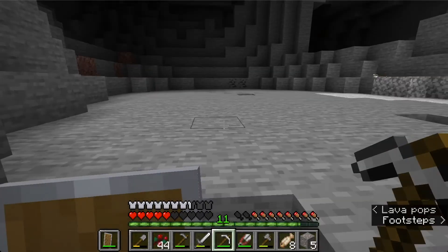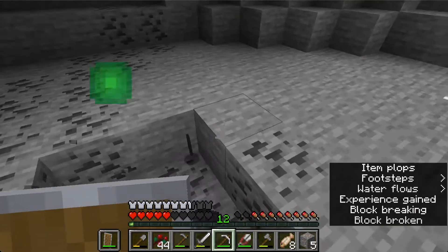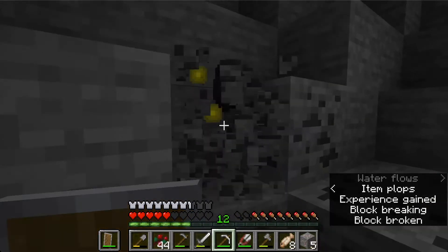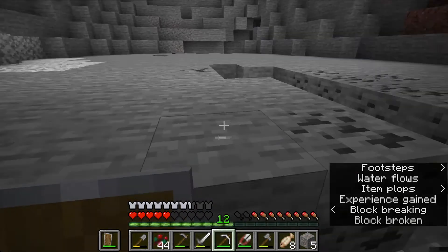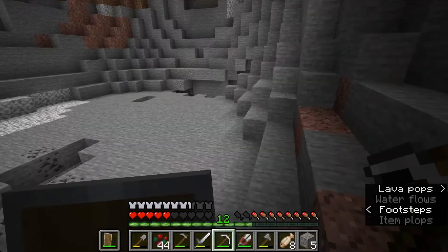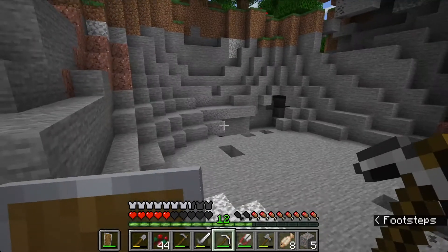There's some coal over here — coal is pretty useful and we don't really have that much. We probably need the XP too. I really hope we find diamonds in this video because that would help. I think we should actually have some diamonds. I think that's enough coal — it spawns in a huge vein and you don't really need that much.